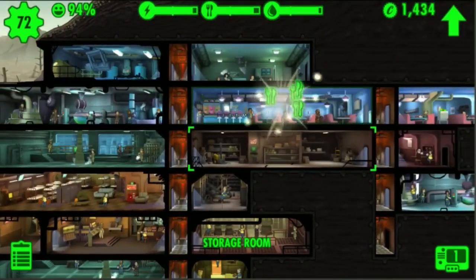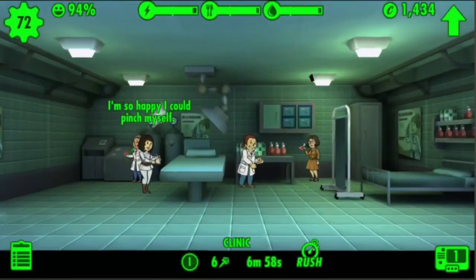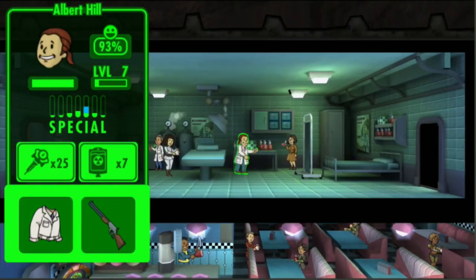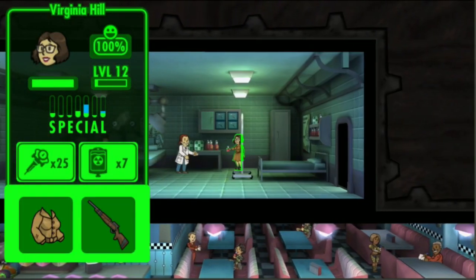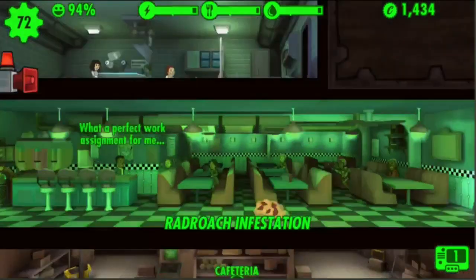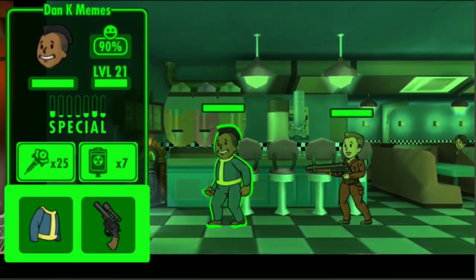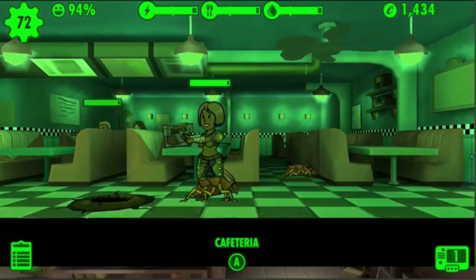I'll take you on a little tour of my base. So up top I've got the clinic. I've got basically everyone in here with lab coats on and intelligence-increasing items — gonna help a bunch there. They all have guns now, so we should be okay.